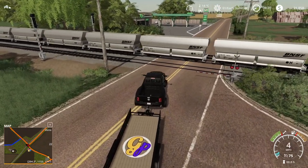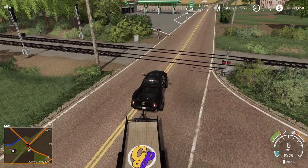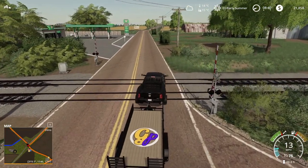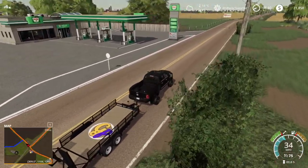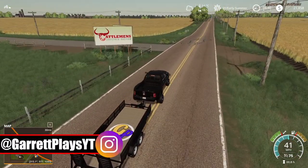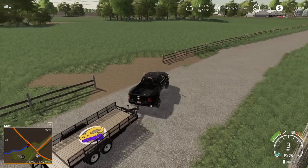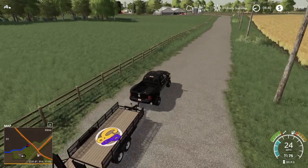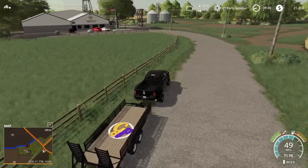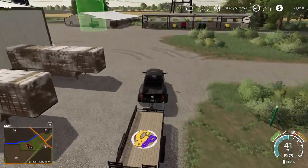This is a weird area — is there even a road to get to the animal dealer? I just know we have to pass the train tracks. I'll wait till the barriers go up — gotta be safe. Then I think we're going to have to cut through, or wait, let's try taking this road. This path has to connect. Okay, we're good — now we know how to get here.